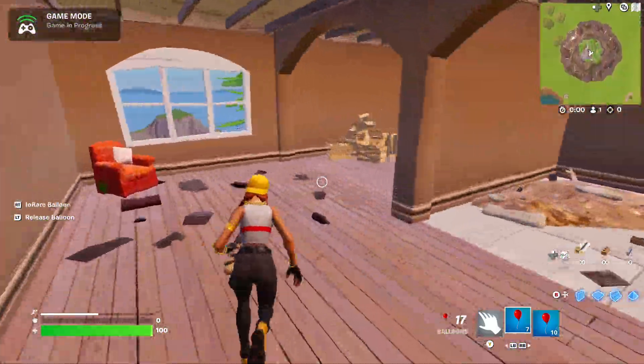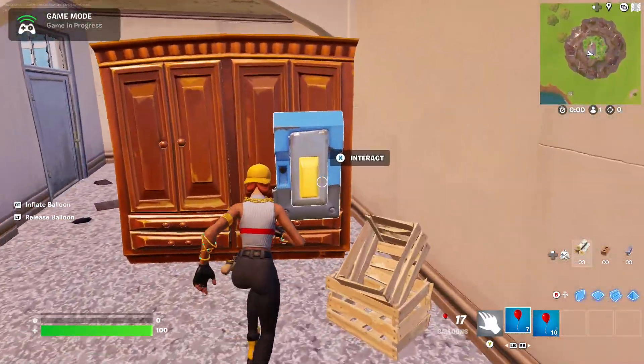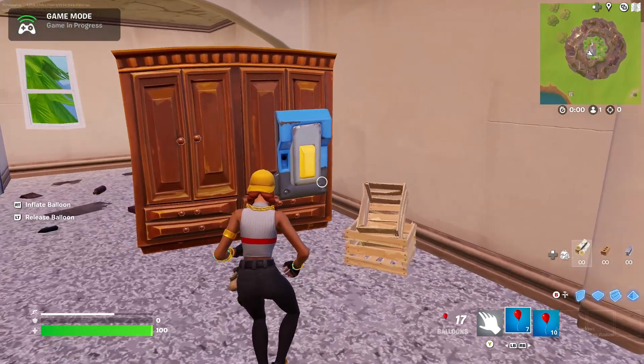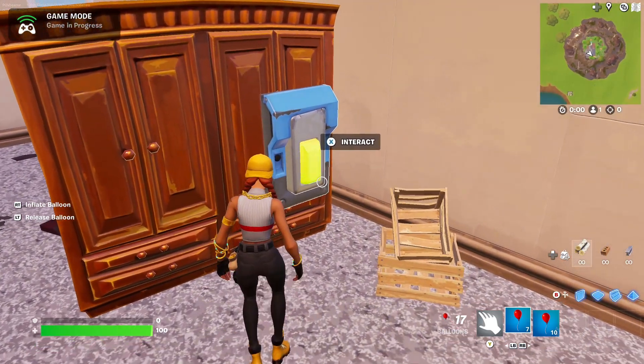Go to the top of the Loot Lake house. Once you're at the top, you'll see a button — do not click it more than twice. So click it once and twice, that's it.